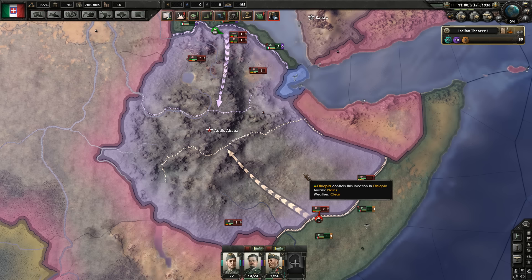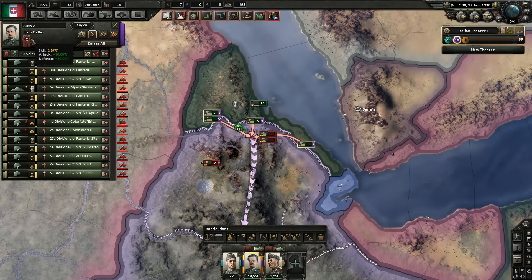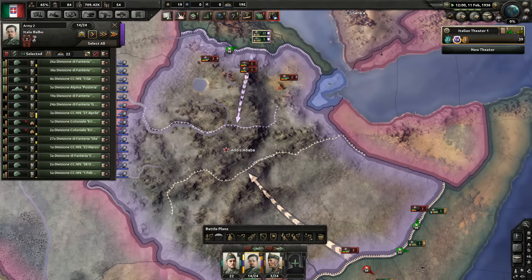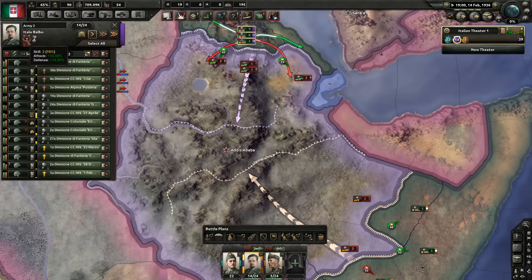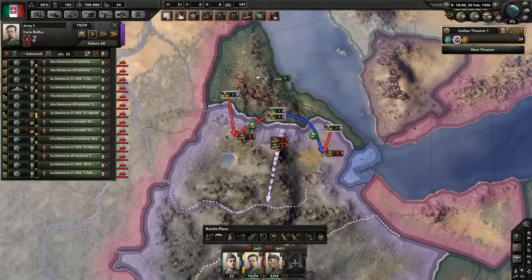Now let's talk about the Ethiopian civil war exploit. Because you start the game at war, you have the ability to grind your generals and gain a lot of experience. Lower skill levels gain experience quicker, and higher skills like five, six, or seven need more XP to level up — just like any RPG. The sweet spot is about skill five, which gives 25 percent attack and 25 percent defense bonuses.